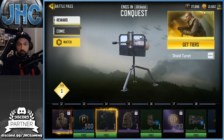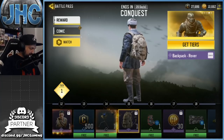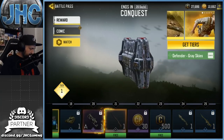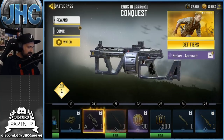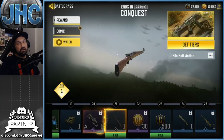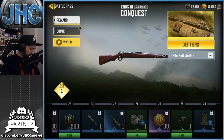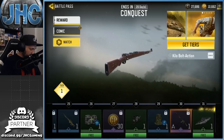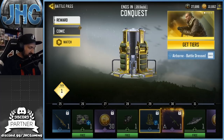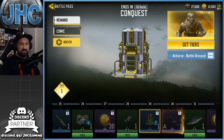The second skin on the premium pass is Richtofen. At tier 14 there's a brand new scorestreak — the shield turret — available for everyone. It's already showing up in care packages, I saw it today. We keep going and there are some more free operator skins for battle royale, including the Striker skin we saw in the preview. At tier 21 there's the brand new kilobolt bolt-action — the CAR-98 — a brand new weapon added to the game. It's already in battle royale and I got to use it today; it's pretty common, found it everywhere on the ground.